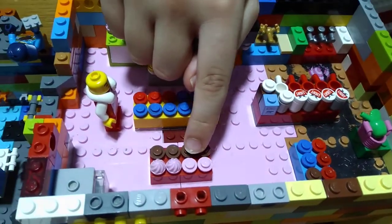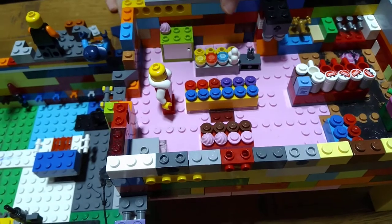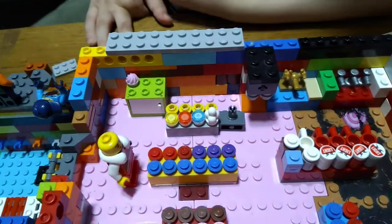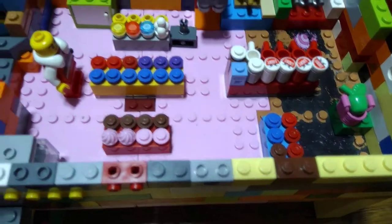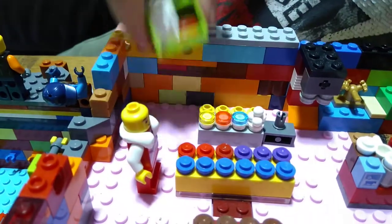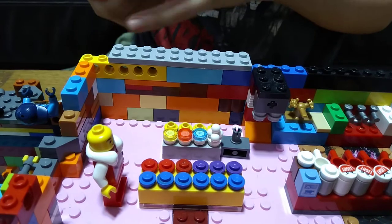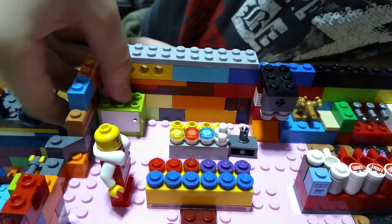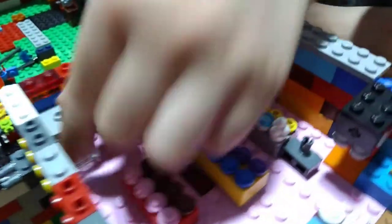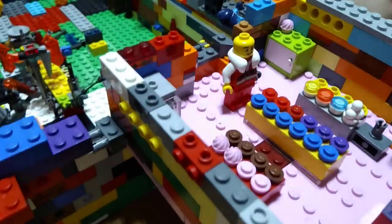Then we've got another stash of two cakes, two full cupcakes and four chocolate cakes. Here we've got three squishy candies, an apple, one cupcake, and inside we've got two sausages and one chicken. Here we've got an oven. You can open the door of the oven and cook the chicken. And that's done for the kitchen.